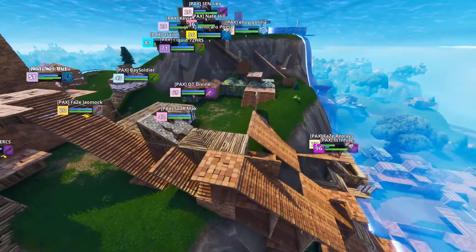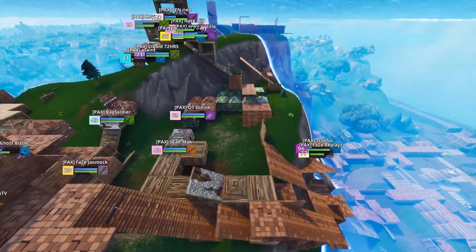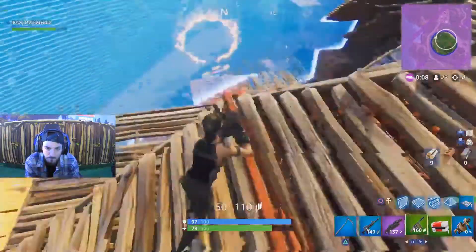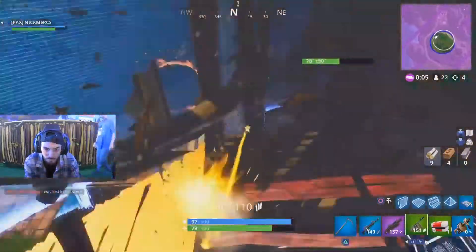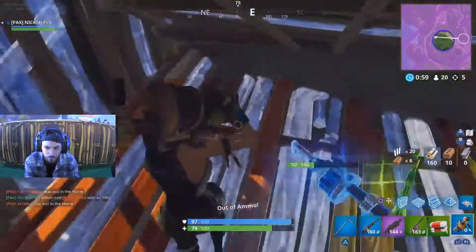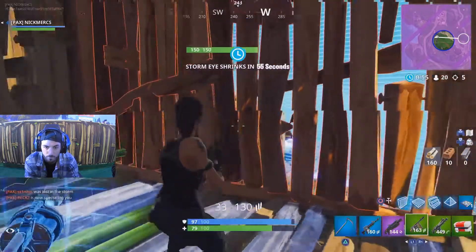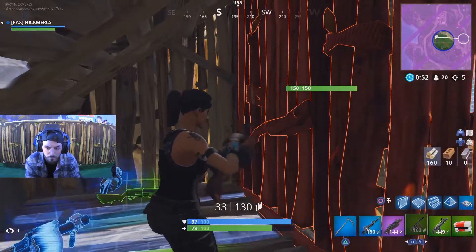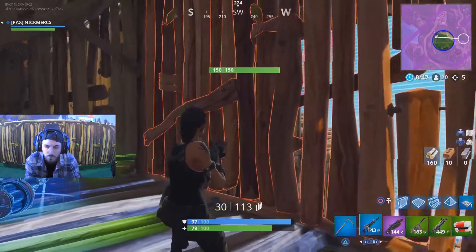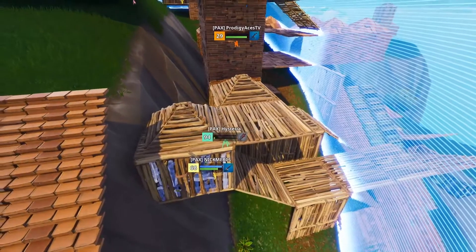Tfue is still in this game alongside Jeomok. Replays and Sinful are caught at the bottom — it's going to be a fight to stay ahead of the storm and ahead of opponents. Nick Mercs is sitting on four eliminations, maybe looking for his fifth — he's got no builds left, so he's chasing. He sprays the wall down and catches Wrecks inside his own box. That's two points for Nick Mercs. Top 20 left — if he makes it to top 10, that's another point soon.